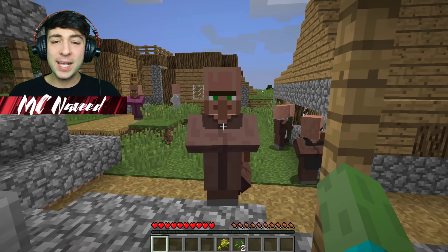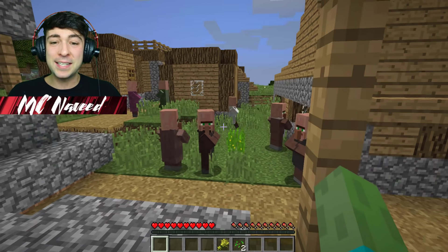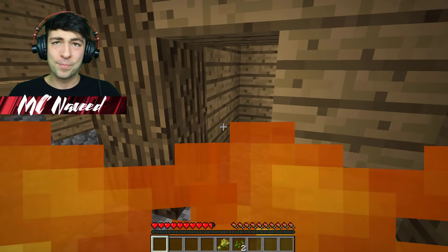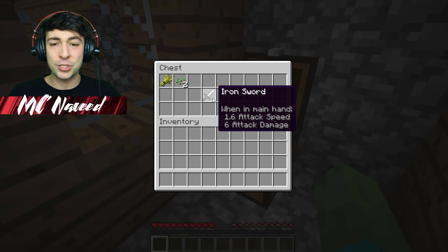What do we do as a zombie? I guess we go ahead and scare off all the villagers. Look, they're all standing in the sunlight hoping we go out there and we pretty much burn alive. I'm not gonna let that happen. Hopefully right inside here we have whatever we need to go ahead and prepare for our next zombie invasion.